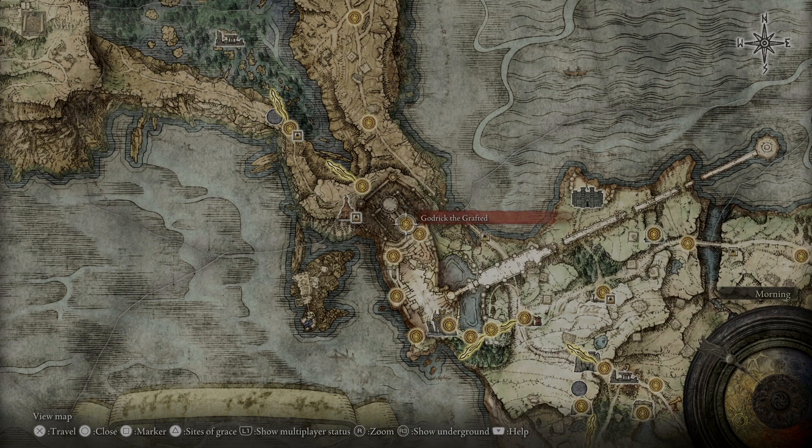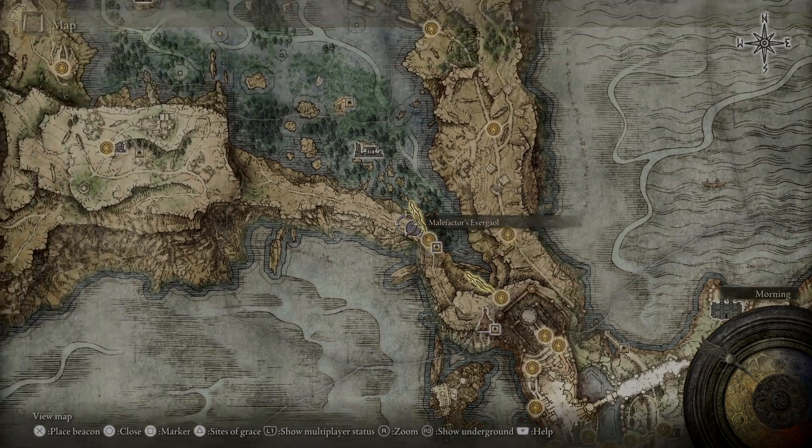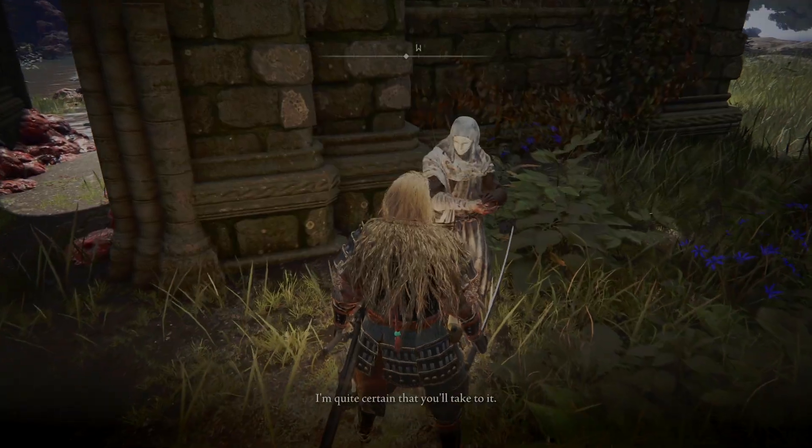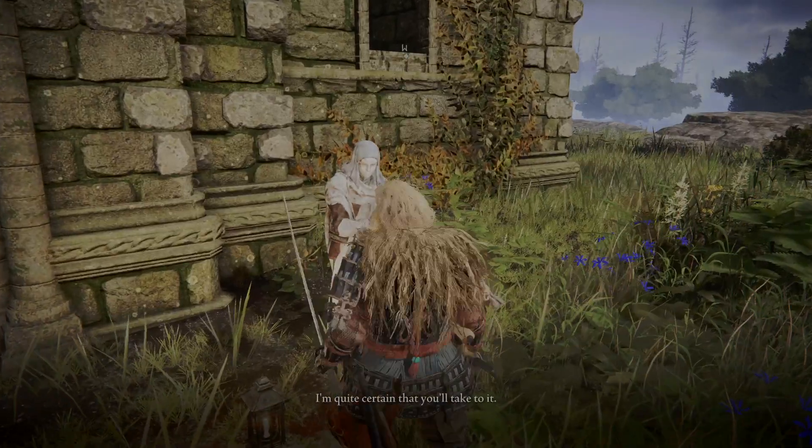First, you'll need to defeat Godrick the Grafted as part of the campaign. Then, once Liurnia is unlocked, you'll want to head for this location in Rose Church. There, you will meet the pasty-faced NPC that will give you a quest.